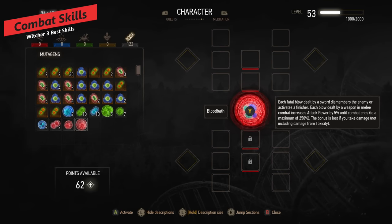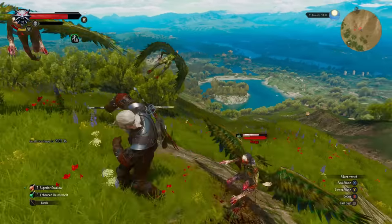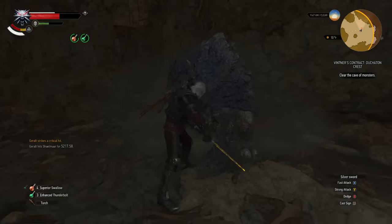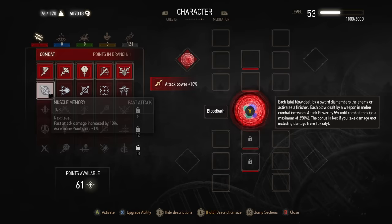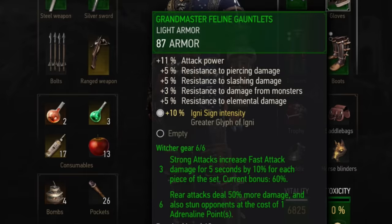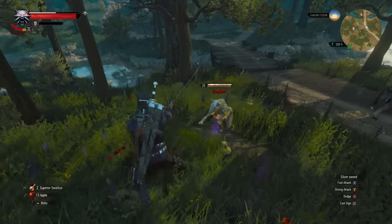We'll start with the combat tree, which is all about sword skills, parrying, and dodging. The first decision you want to make is whether you're going to focus on light attacks or heavy attacks, and pick the corresponding skill — Muscle Memory for light or Strength Training for heavy. This skill increases the damage of your light or heavy attacks by a percentage depending on how many points you put in. You really only want to invest in one of these, as certain armor and other skills will buff either fast or heavy attacks.